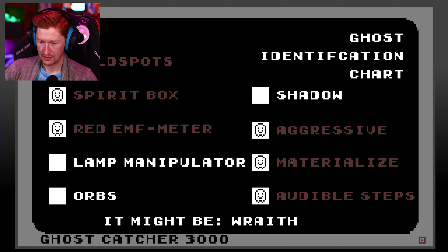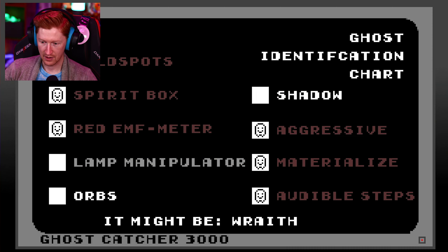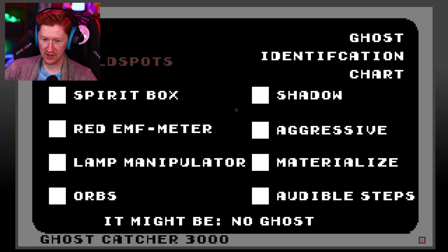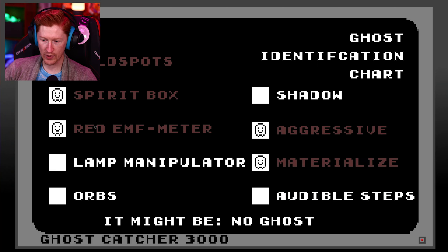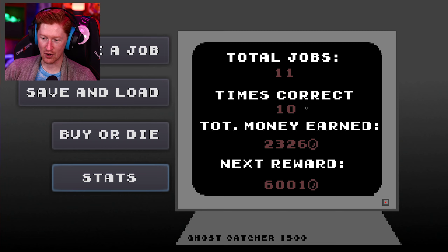Another big problem I'm realizing with this game is that it seems like not a ton of this evidence overlaps. Right when we walked in, we saw it materialize, we knew it was aggressive, and we knew we had cold spots. It just seems like there are very few combinations that are actually unique. Once you get enough of these, you can almost process of elimination. Because we got so many clues so quickly. It's really weird. There isn't a good guess — is that because we hadn't actually gotten all the evidence and we just guessed it? I've been correct 10 out of 11 times.